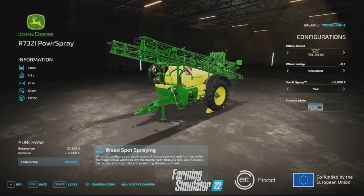With the precision farming DLC, we're introduced to the John Deere R732i power sprayer. Thanks to its CN Spray feature, using machine vision and artificial intelligence software, each nozzle of the sprayer will only turn on to apply herbicide if there are actual weeds below it. Each nozzle only activates while there are actual weeds below it, meaning you may use 90% less herbicide, reducing costs and protecting the environment.